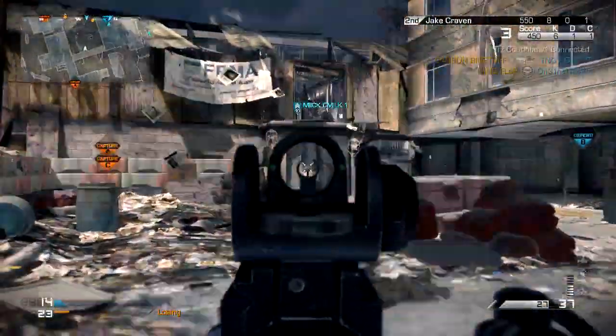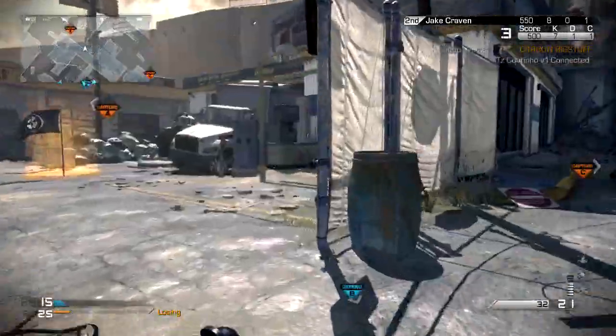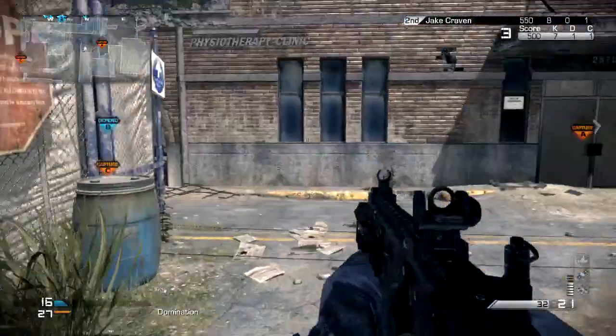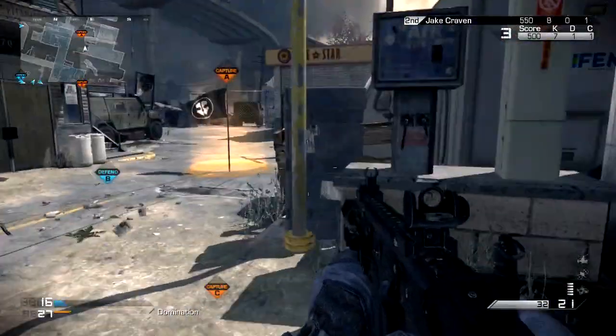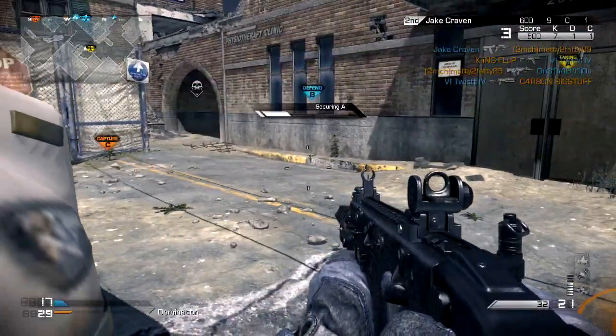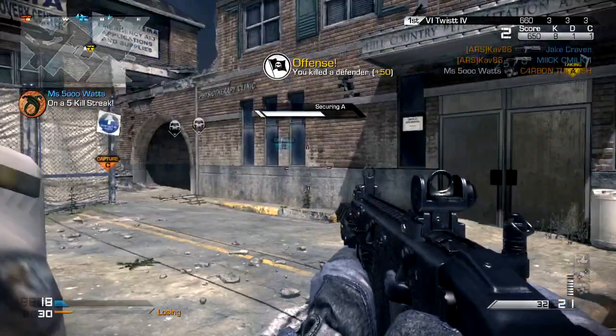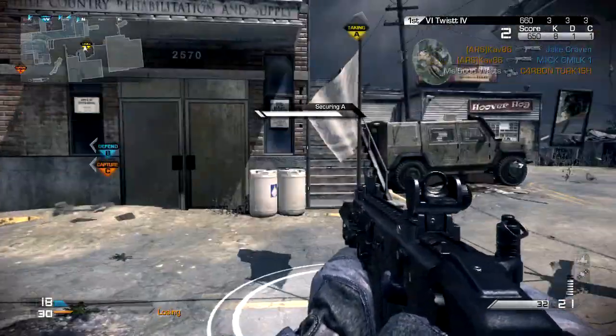The gun that I'm using is the Vector CRB, which is an SMG. The secondary that I'm using is the P226. The attachments on my primary — the Vector — are the grip and I think it's called the muzzle brake. It makes you more effective at long range, so whichever attachment does that, that's what I was using.